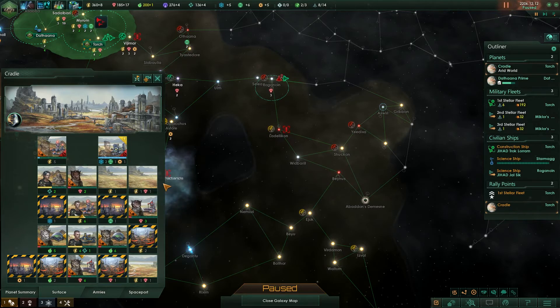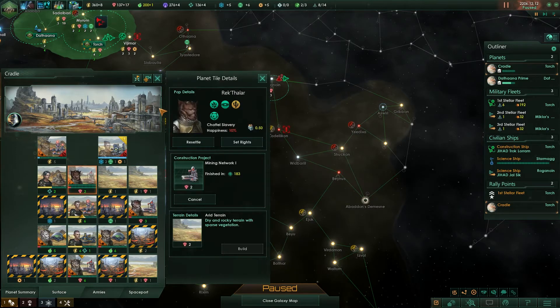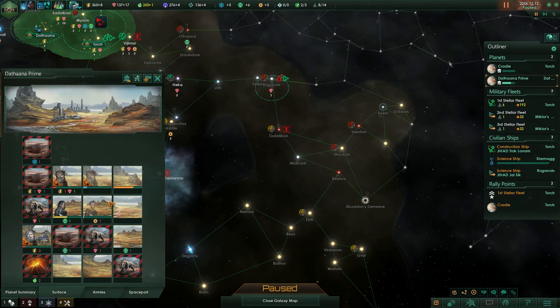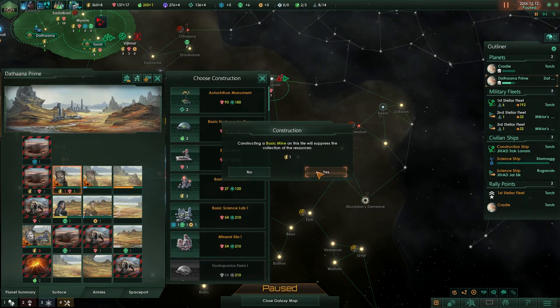Let's put that there actually. And let's make a mining network there. Definitely need more minerals. Oh, and here — what I should have done is make a mining network there rather than that first. Actually, I could only make a basic mine here.